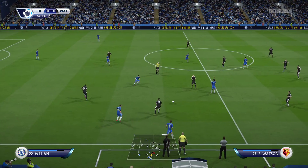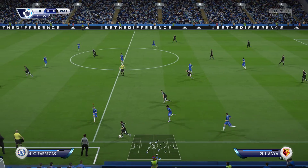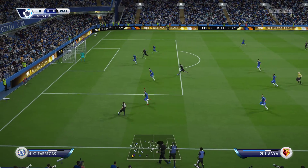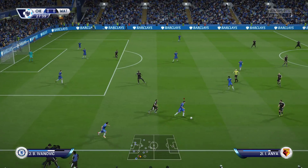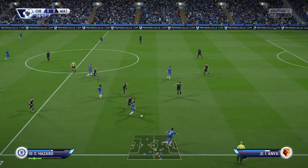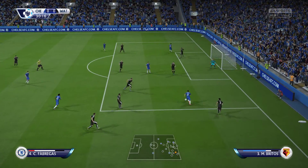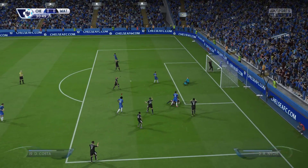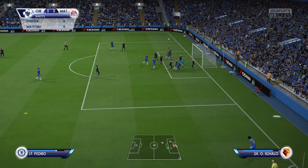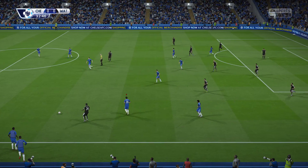Cesc Fabregas on the ball now, Willian. Presented possession to the opposition. Here's Willian — they could have got a free kick by going down, he didn't, all credit to him. Goes for goal! What a fine save. Chelsea's corner now. Goes for it with a fist. That's untidy from Diego Costa — it's a foul.